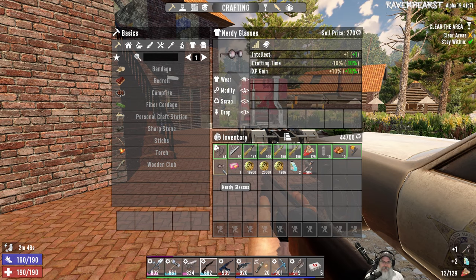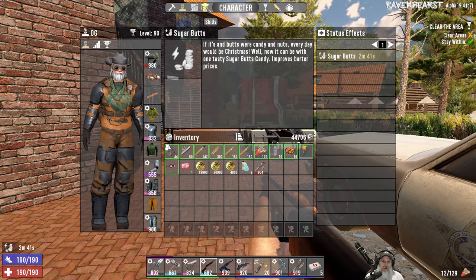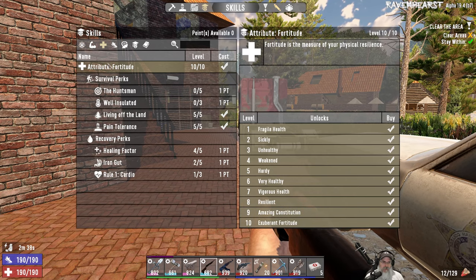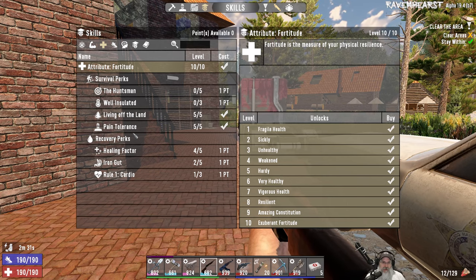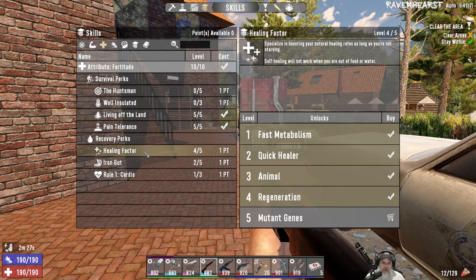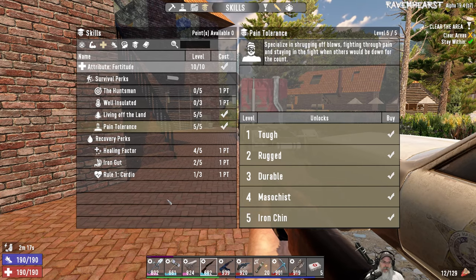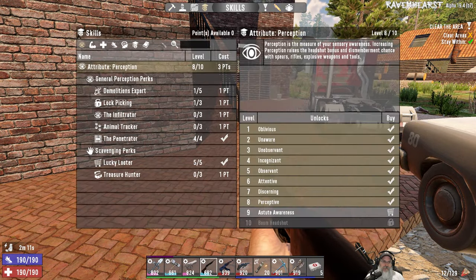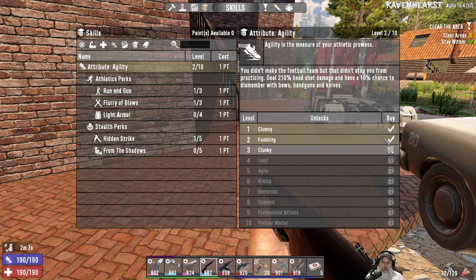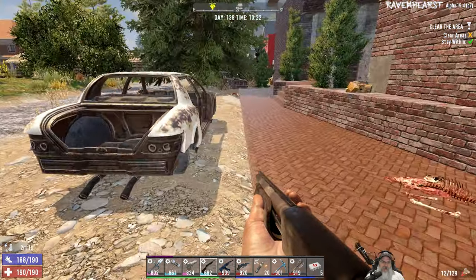By the way, I had four skill points accumulated. I went ahead and got Fortitude maxed out so I don't have to screw around with those glasses - half the time I forget to put them back on anyway. That took three points, and I meant to put the last point in Healing Factor, but I actually put it in Agility. We'll hit Healing Factor next and then focus on Agility after that.